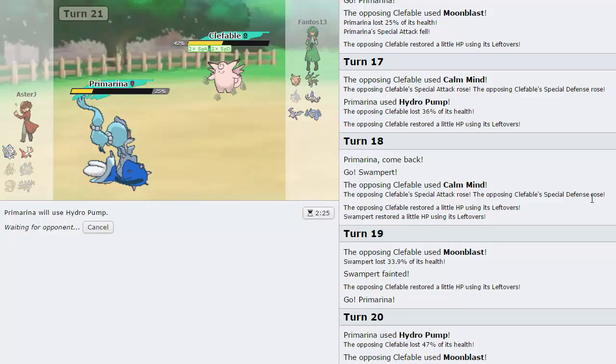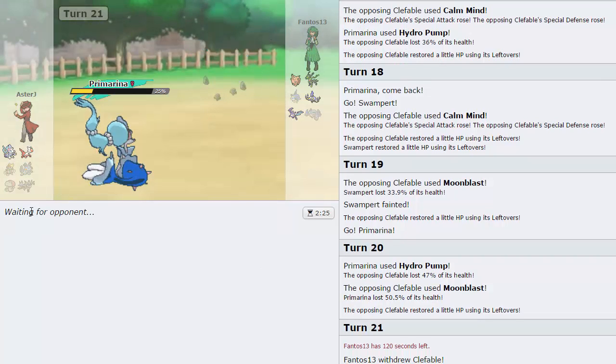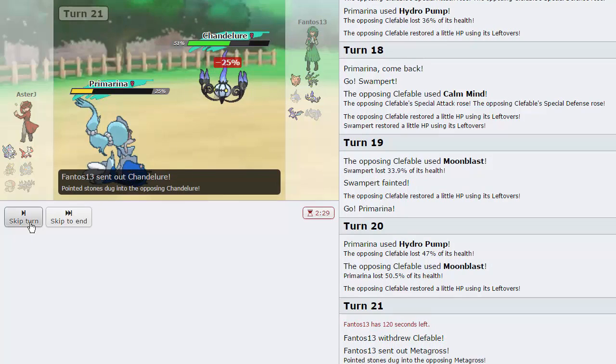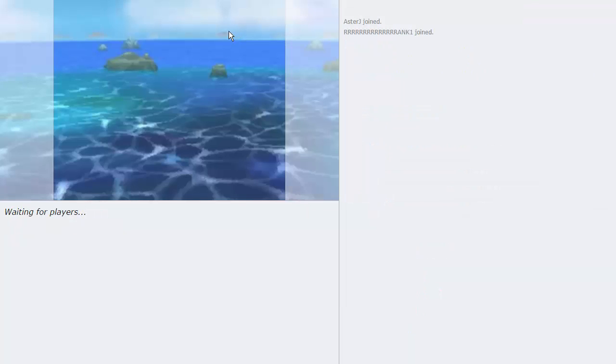He switches out into Metagross to sack it off. Down goes that thing. If his Chandelure is Scarfed that was a good play — he could just Shadow Ball twice then go into Zygarde and E-Speed me. Chandelure comes in and it does look to be Scarfed. I'll go into Latias — actually no, I'll go for Hydro Pump because there's no way he doesn't Shadow Ball. I'm dead. That was game one.